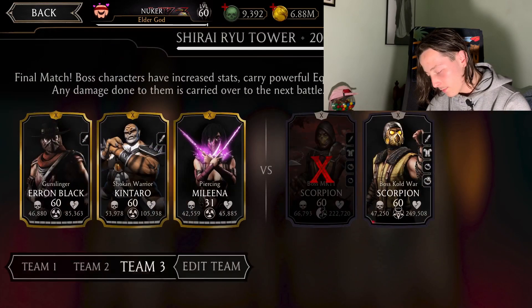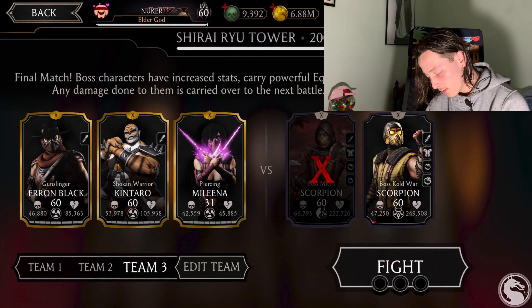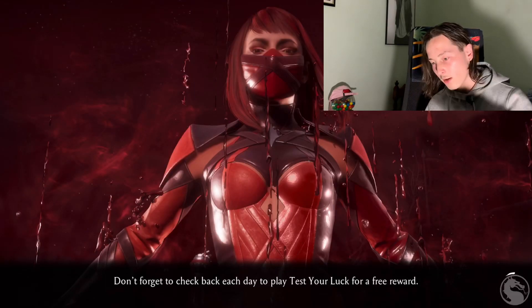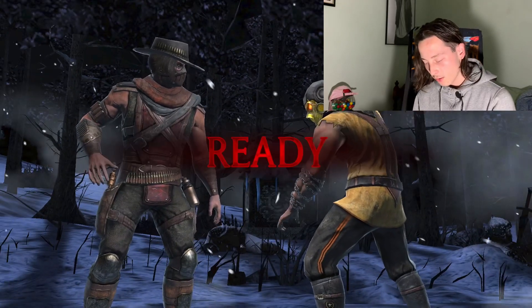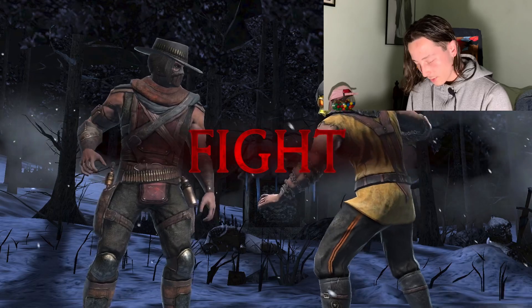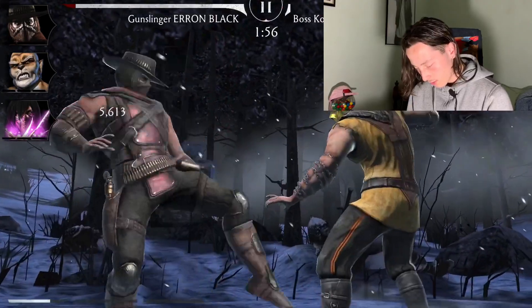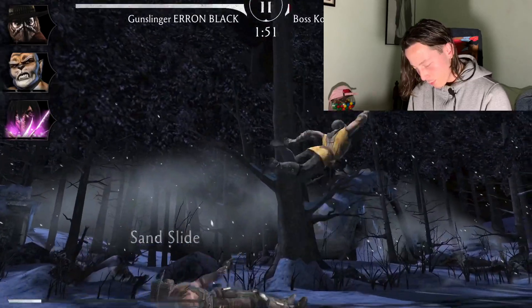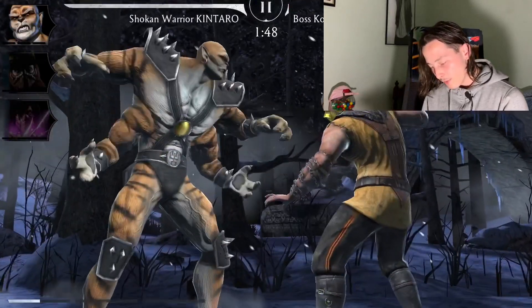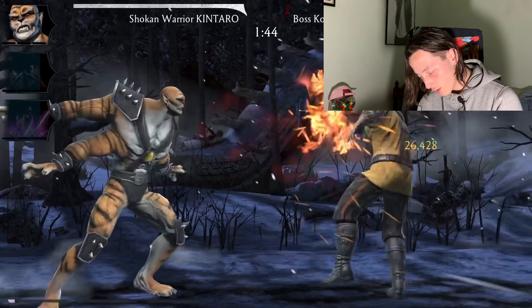Okay, the first Shiro Ryu tower — I'm basically at the top. I've been waiting a couple of days to do this fight, so we'll just quickly jump into it, get it done, and see what I get. Hopefully it's not bad. This is my team I was using for the challenge — I should still be able to kill him. Pew pew, drop. I'll bring Kabal, make him bleed a couple times. Shoot, dead. All right, let's see what we get.